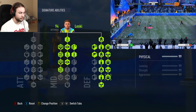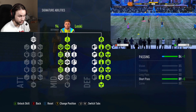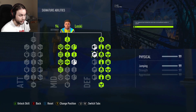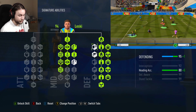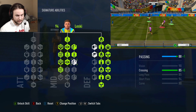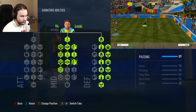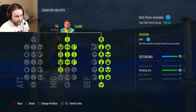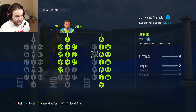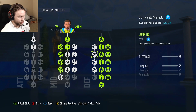This extra jumping node I mentioned — I don't need it for my build since I already have 99 jumping as my base attribute being a 6'7" build with a lot of games played. As an alternative for those who already have 99 jumping, you could go for the plus 5 crossing for 4 skill points instead, though you'll have 1 skill point to spare that can't be used elsewhere. For most of y'all who don't have 99 jumping yet, you're going to want that jumping node like I previously had.